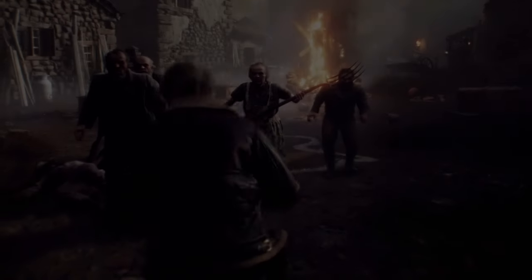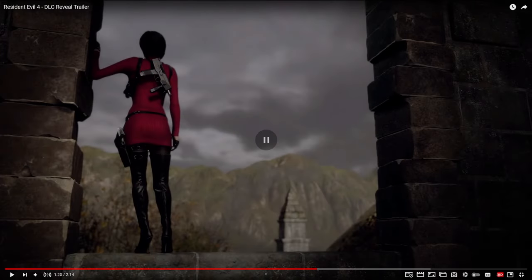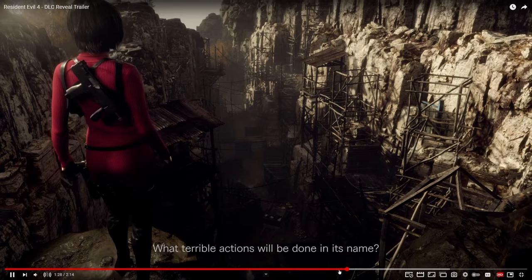Here we see a shot of Ada just on top of the bell tower — I'm assuming this is the bell tower. We see the structure of the main village and these pillars. I'm not too familiar with where in the village these pillars are, but we can assume she's looking down at Leon. Here we can actually see Ada Wong.